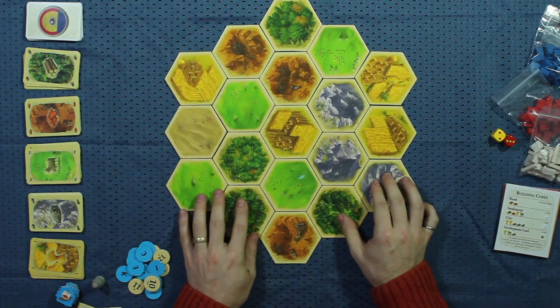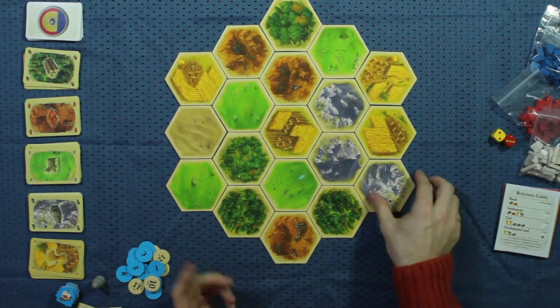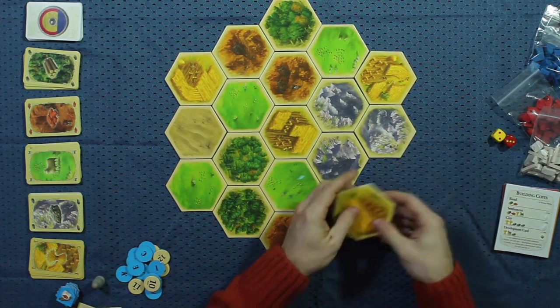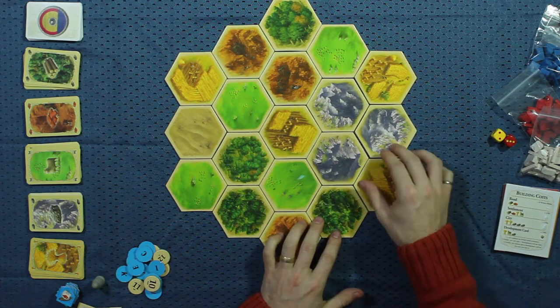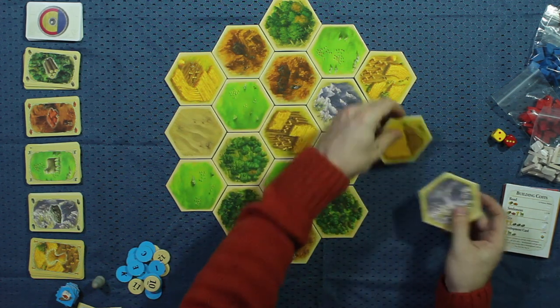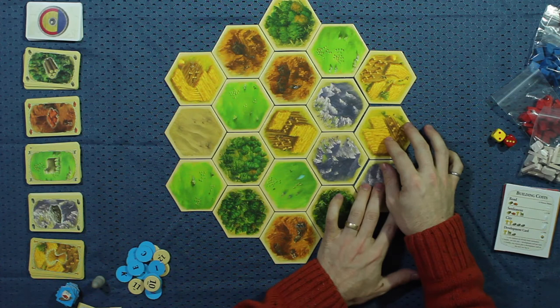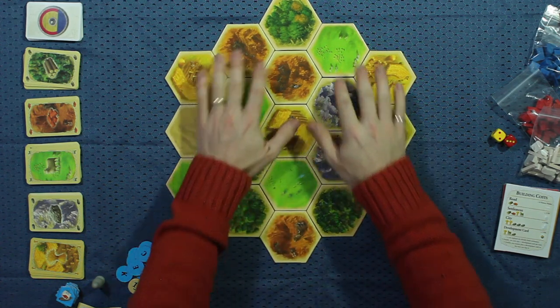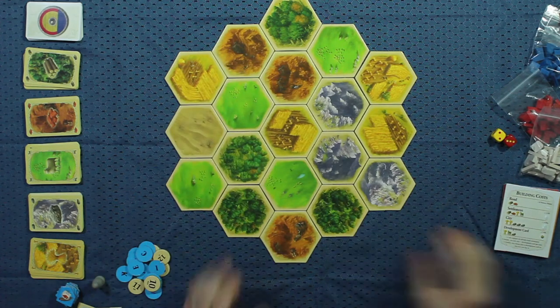Our board is all set up. Sometimes when you set up the board, you'll have three resources — in this case, let's say mountains — in a triangle like this. In those cases, you need to pick one of them and just shuffle it up a bit. Or if you're really picky, you can redeal the whole board. But we're not really picky.